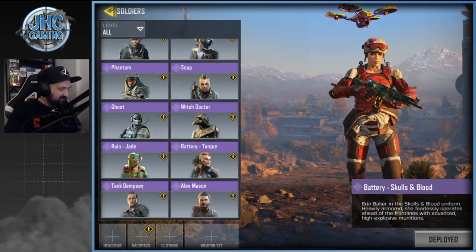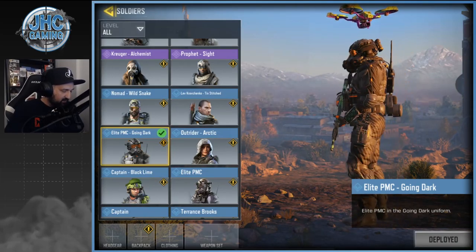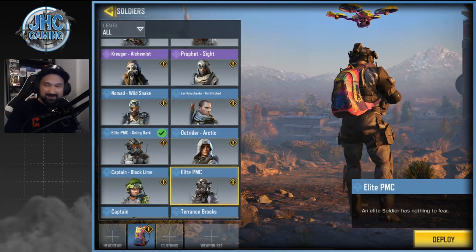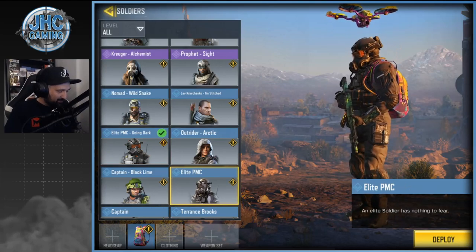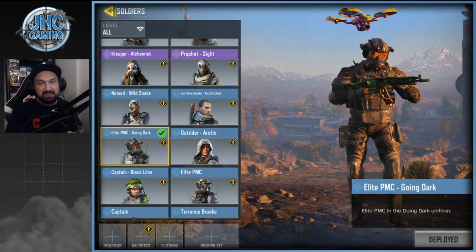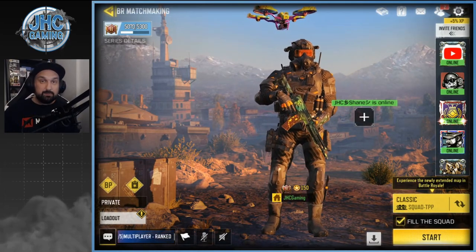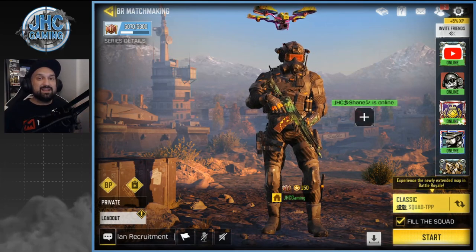Let's check out the elite PMC skin — it's still listed as a rare. The new going dark version has the same dark-and-orange feel as the chopper. It looks a lot like the OG elite PMC — pretty much the same, though maybe slight differences in clothing details. Anyway, I'm still hyped because it was a 0.5% rare drop — great start to the season. Thanks so much for watching! Let me know in the comments how you're doing with lucky stuff this season, and don't forget to subscribe for daily videos.